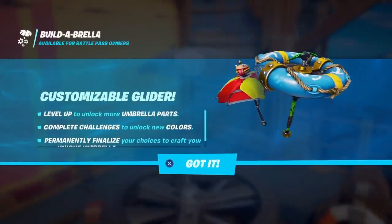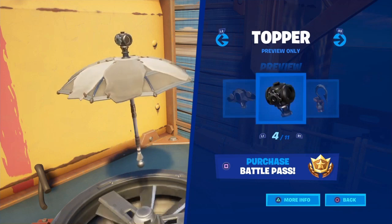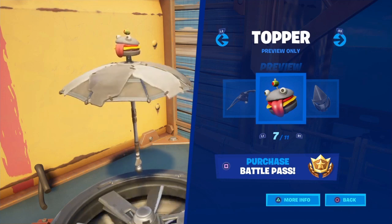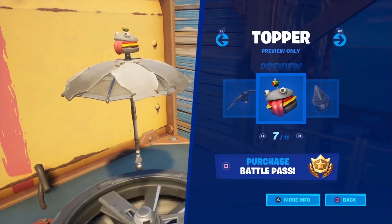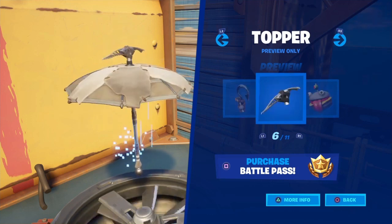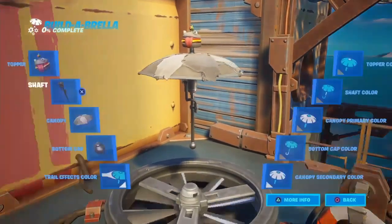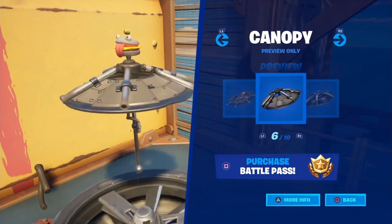Look — this is to build an umbrella. You can customize an umbrella — you can pick the top. We can make it this, or this, or this. I'm probably going to pick the hamburger. Okay, then what about the bottom? I'll do that one — I can't pick it yet because you have to do things to get it. I think I'll do that one — this one looks pretty cool.